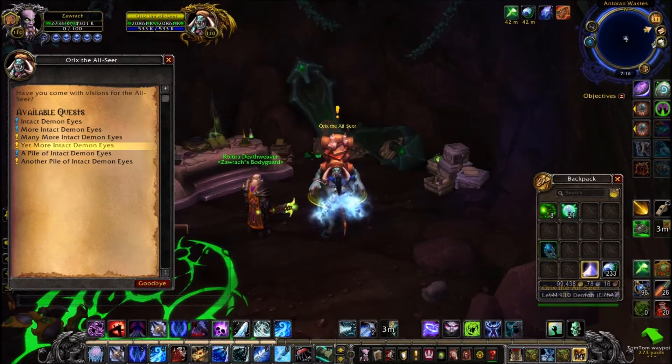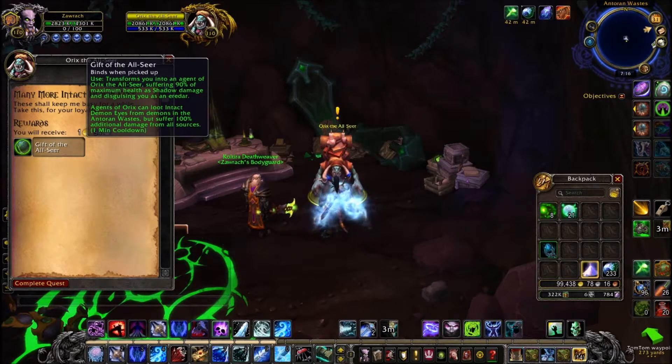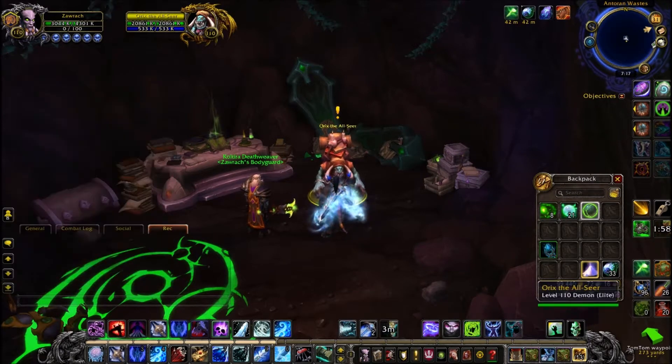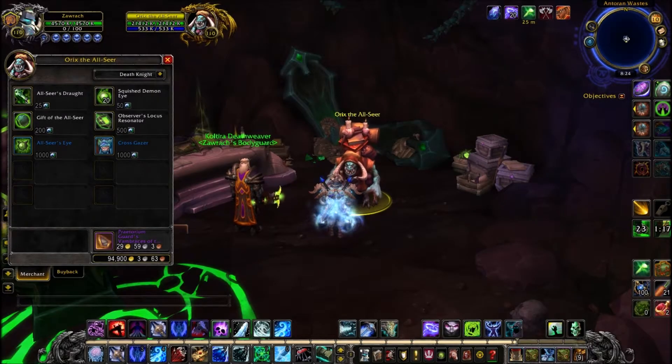You want to farm 200 Demon Eyes to start with. Once you hand those in, you will get the Gift of the Allseer. This removes the need to find the eyes — basically those big eyes at the start of the video. This is a transformation item, so you can now just transform at will and don't need to go and find eyes for your hour buff.